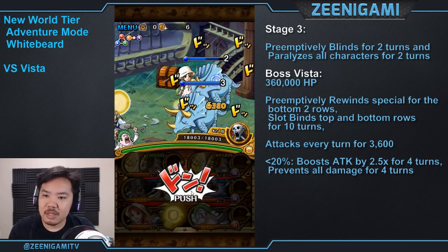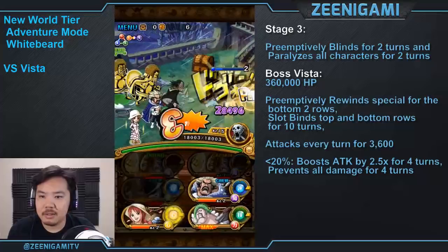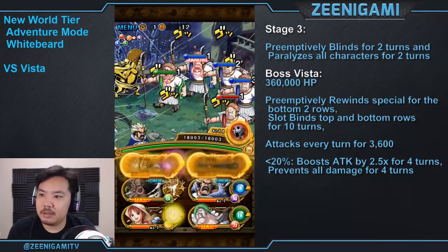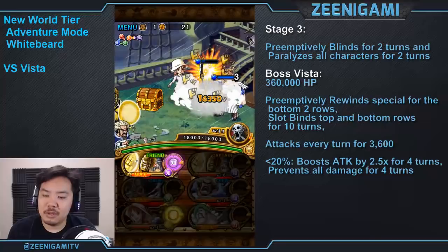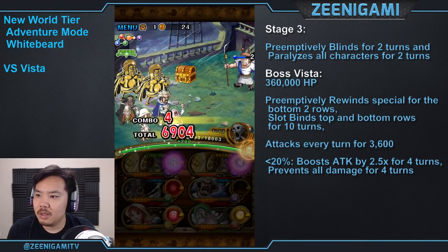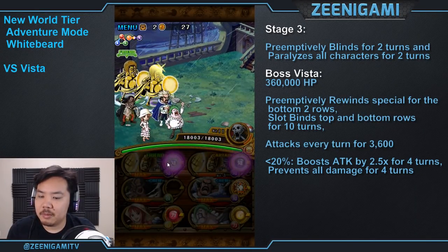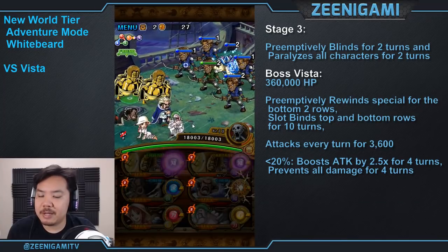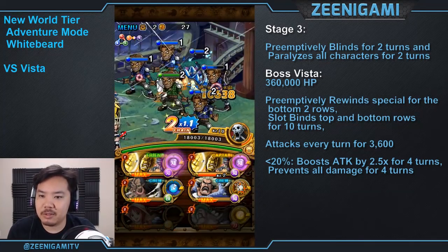You don't have to worry about anything. We're basically not going to be using any specials here. All we're going to do is use double Sengoku specials to kill Vista. If Vista does survive, you still have enough damage to just punch him until he dies. Regular Sengoku, Sai Sengoku, or 6+ Sengoku all work fine. What Vista does preemptively is blank or reject your top and bottom row of orbs, so only your middle row characters will have orbs. He also rewinds the specials of your captains and your bottom row by one turn.